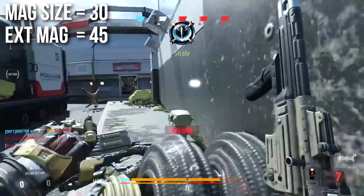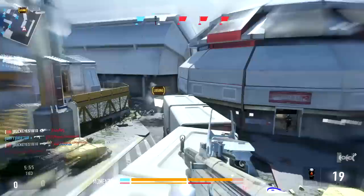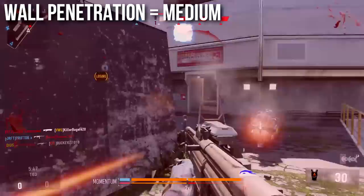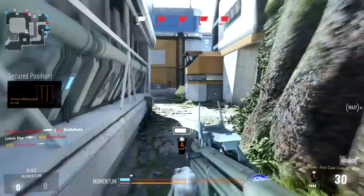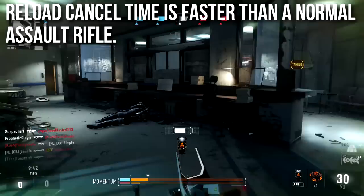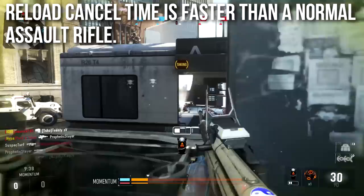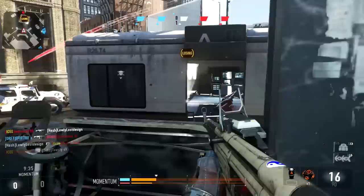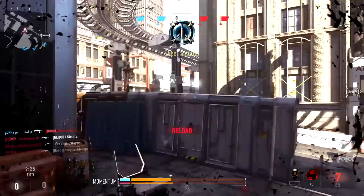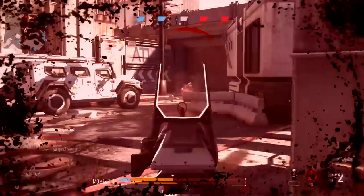Wall penetration is medium, which is normal for assault rifles, but you can actually wall bang with this weapon and it's a little better than some others due to that high 40 damage up close, meaning less reduction on the other side. The reload cancel time is faster than a normal assault rifle. The animation is actually longer than some others, but the point at which you can sprint, double-tap Y, or perform any reload cancel is 200 milliseconds faster — some players will definitely notice this.